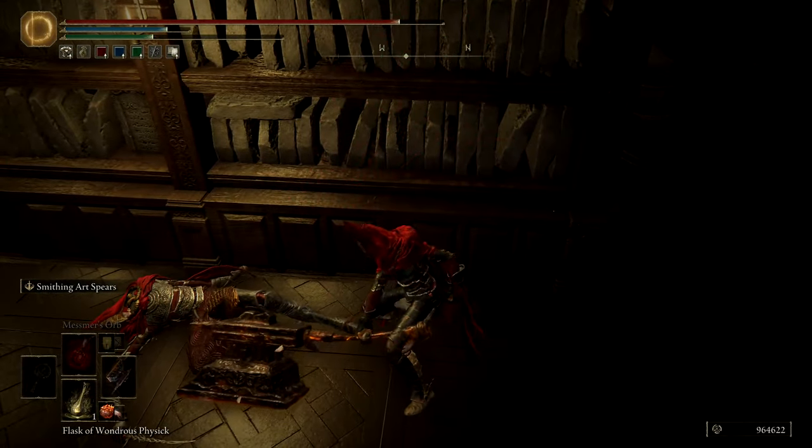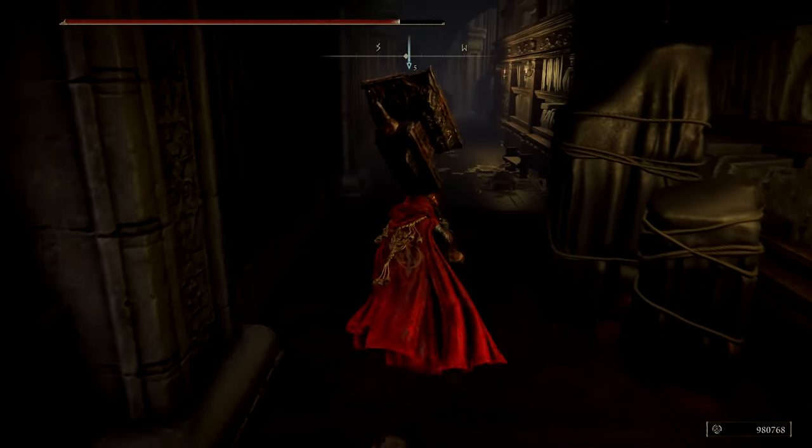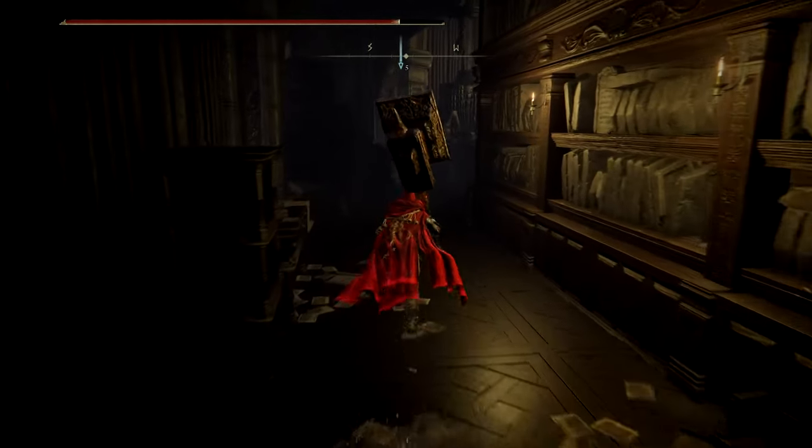These guys are probably very resistant to fire, so probably the anvil is not a good weapon to be carrying against them. Certainly the fire attacks are not the most effective against these fire acolytes, but the poise sure is nice. The absolute destruction of their composure completely eliminates the need to be strategic or careful in any way - you just attack until they stagger.